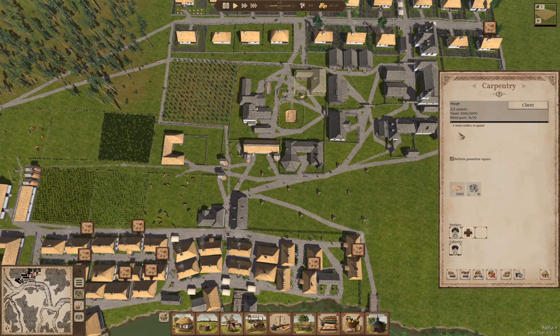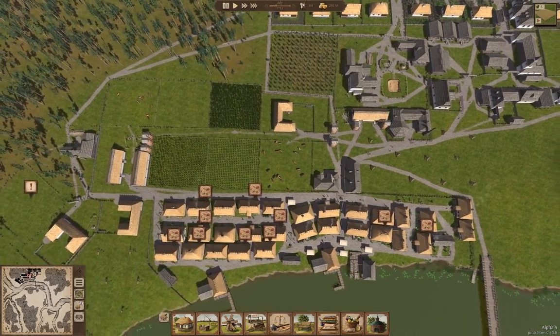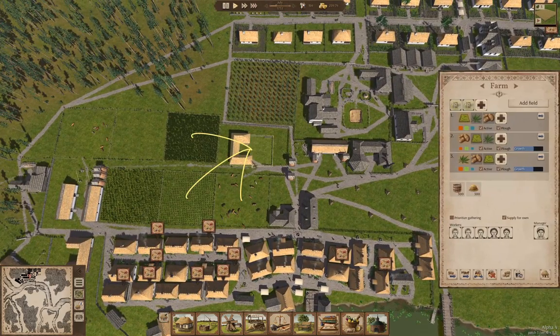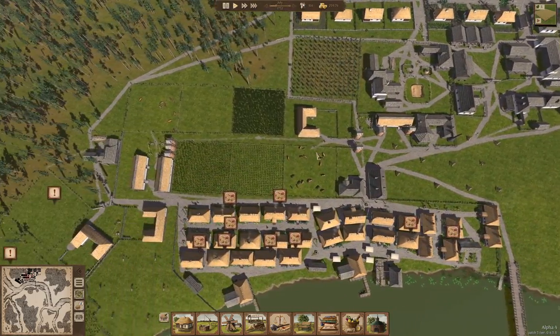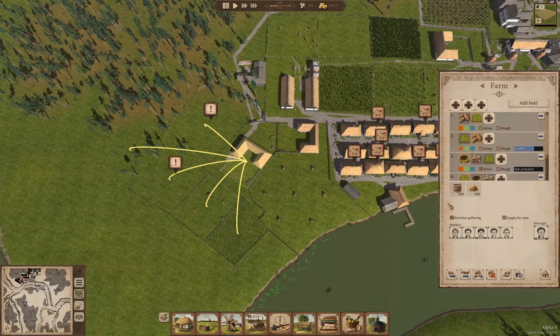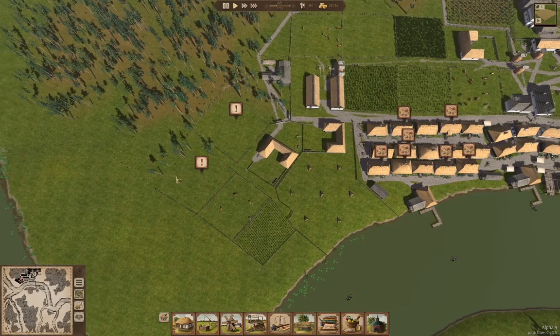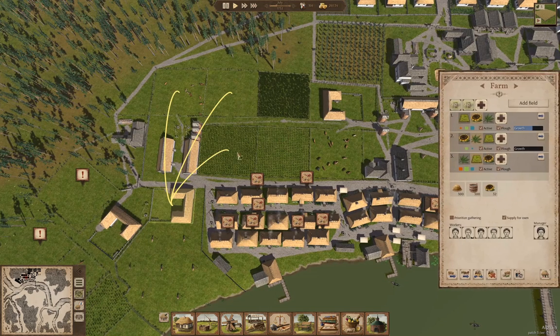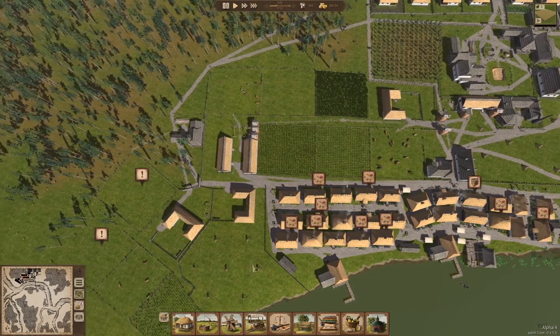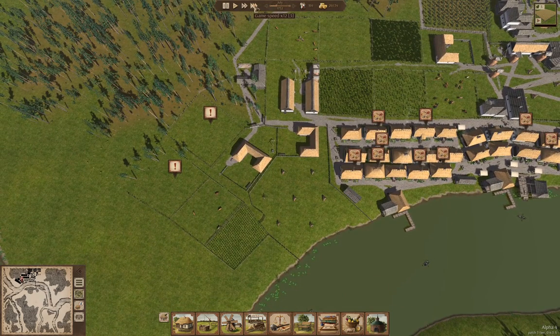Let's check in on our carpenter first. Plow — we're waiting for metal parts. Nice, so we're going to start delivering plows to our farms. Let's order plows here too. Two plows ordered there. Up-tempo. Five trees left.